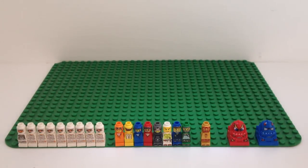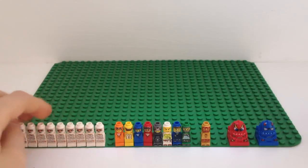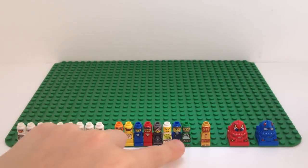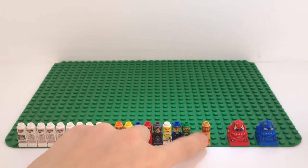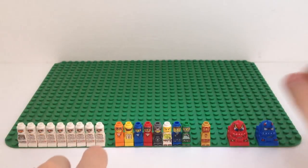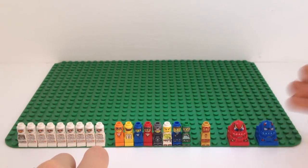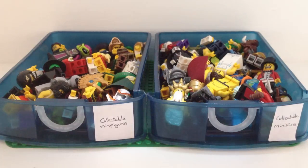Here we have my little collection of micro figures, which I do class as minifigures. We have Ramses and eight little mummies, some adventurers from the Adventurers theme, the Atlantis king, and two of the old racer minifigures.